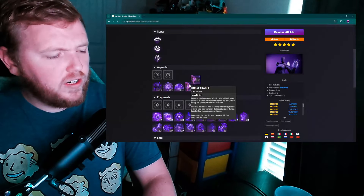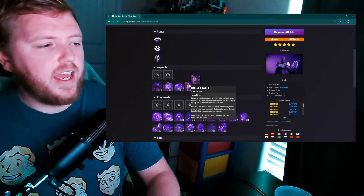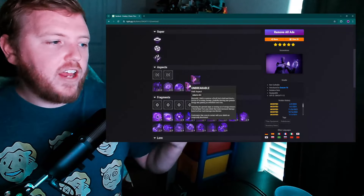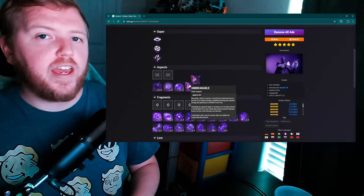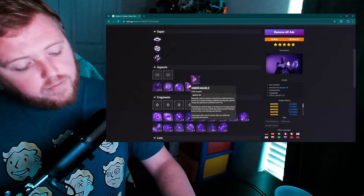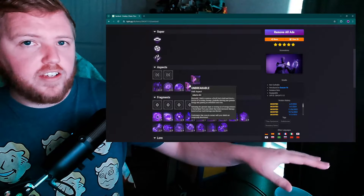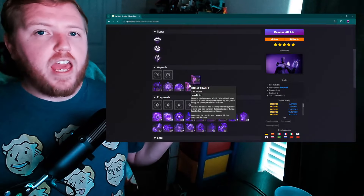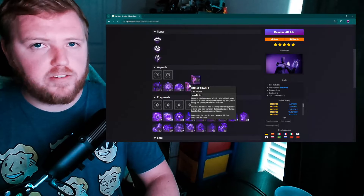Currently I believe you need a fully charged grenade to activate Unbreakable — you can't use it at half charge. This change could work with that, because you can't just infinitely chain it. Your grenade has to fully run out before you'd get that energy back, so the shield deactivates, you receive 50% grenade energy, and you're much closer to being able to use it again.